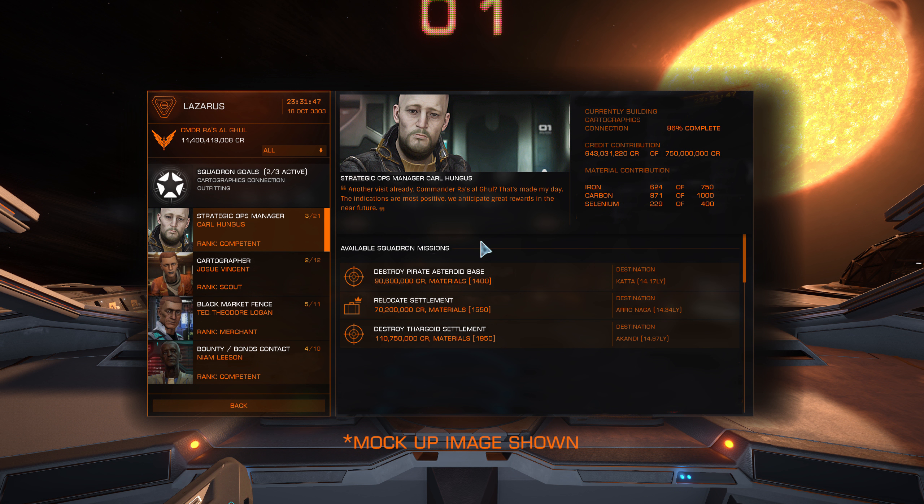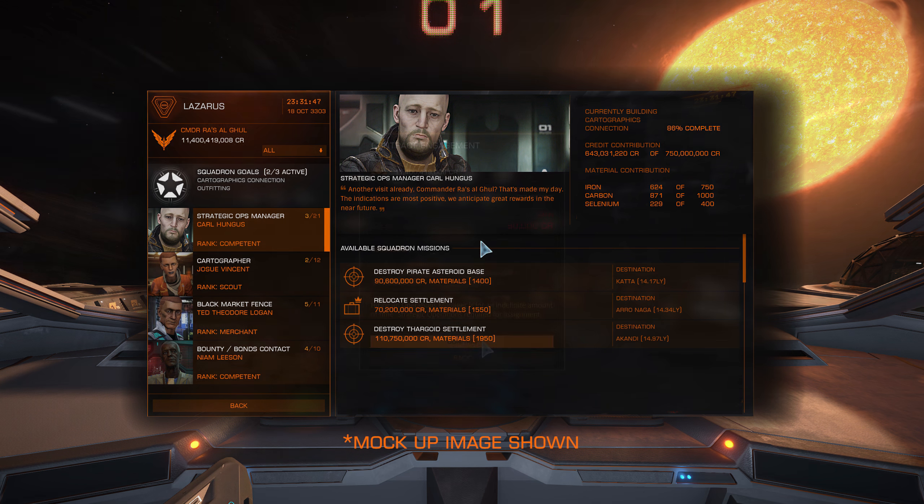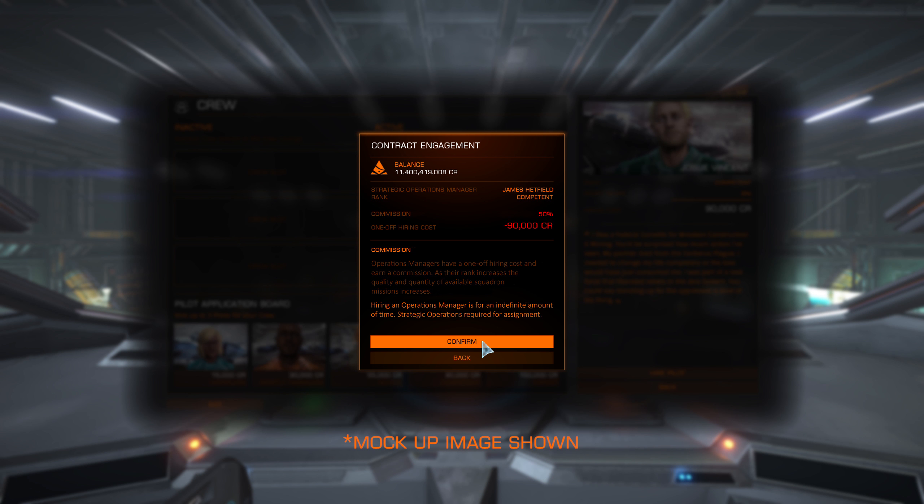Once you've bought your strategic operations module, you can hire crew to fill the positions. The crew provides some big conveniences to the squadron and they come with a substantial commission fee when their services get used. The first position would be a strategic operations manager — the big one — which allows a new type of mission called a squadron mission to be accepted, but only when docked on the carrier. It also allows the hand-in of already completed missions. They have a combat rank, the rank increases on successful squadron mission completion, and higher rank grants better missions.